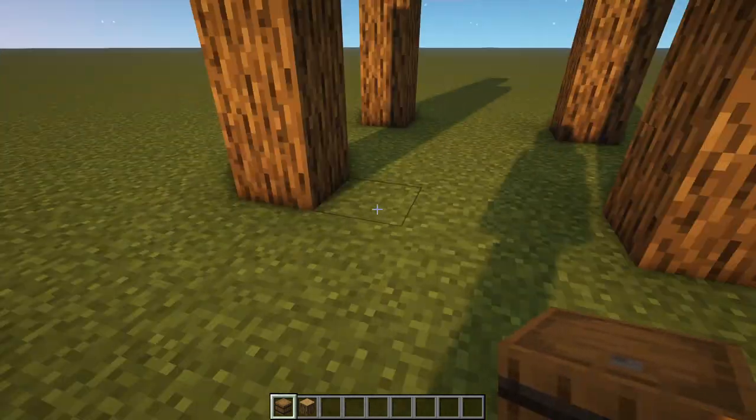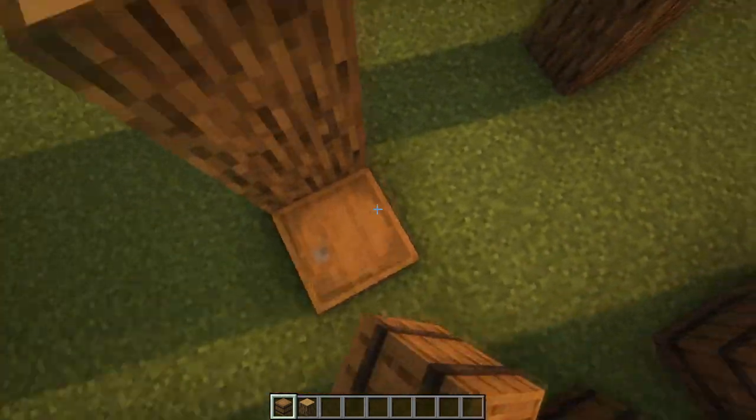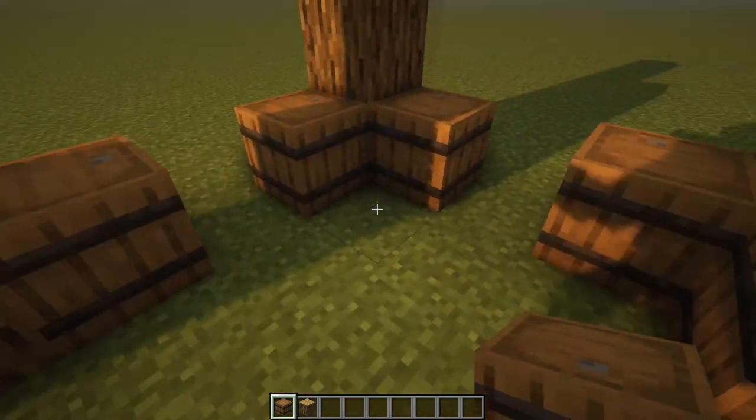Let's say this is the front — we're going to leave that blank for now, come round to every side and place two barrels like I'm doing here, making sure they're facing upwards.